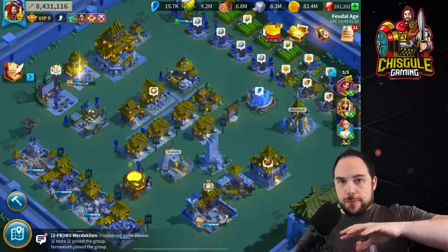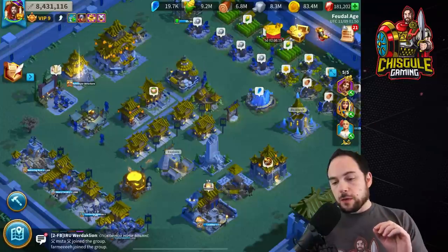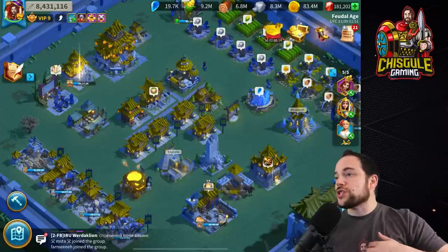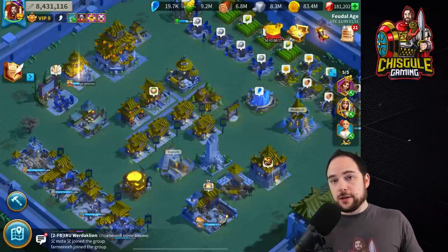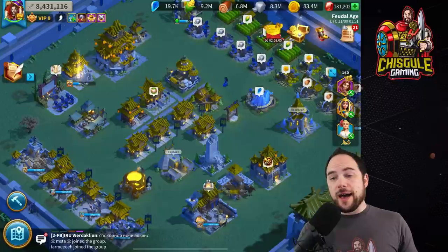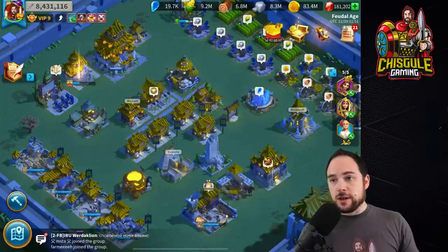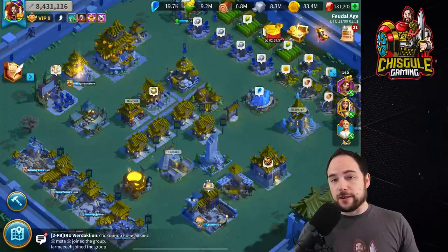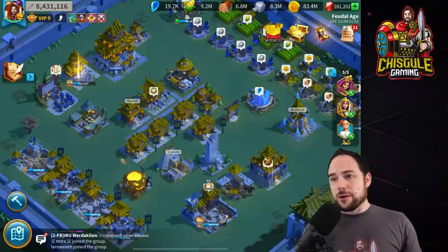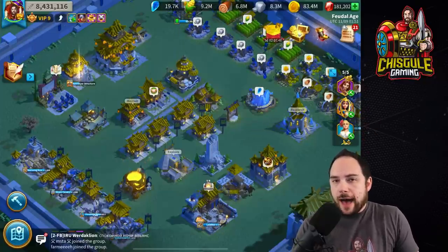First of all, we had some advantages that people wouldn't have. One of those advantages going from City Hall 18 to 25 is that we got 300 million of each resource donated to us. This would not have been possible at the amount we spent without the generous donations of Glory, Hanubica, and Dreams, who hooked me up with crucial amounts of resources — the majority from Hanubica, then Dreams to round it off and get me to the finish line.